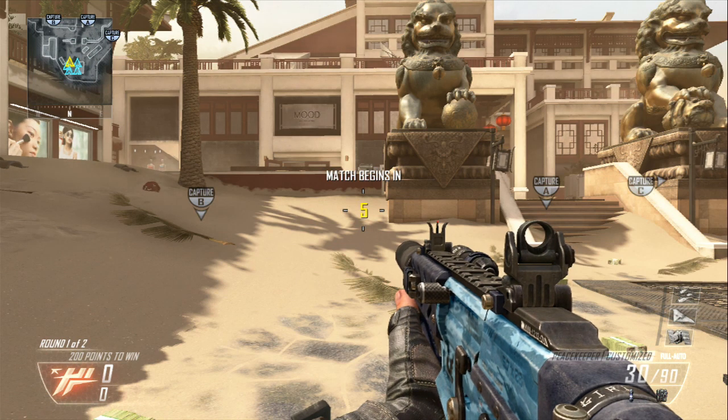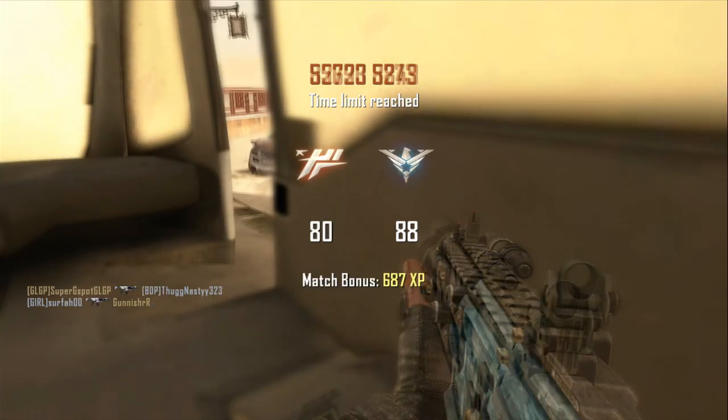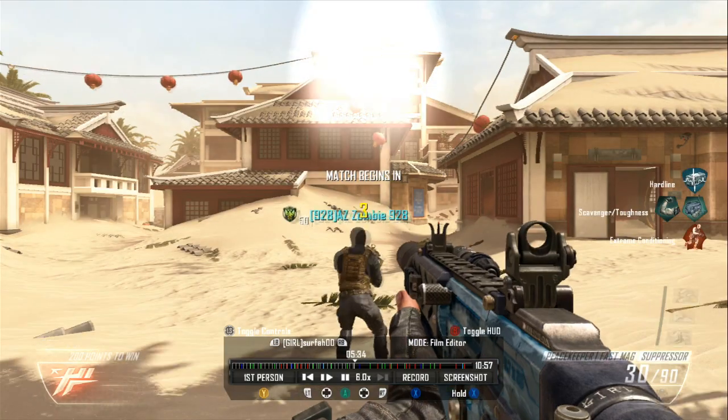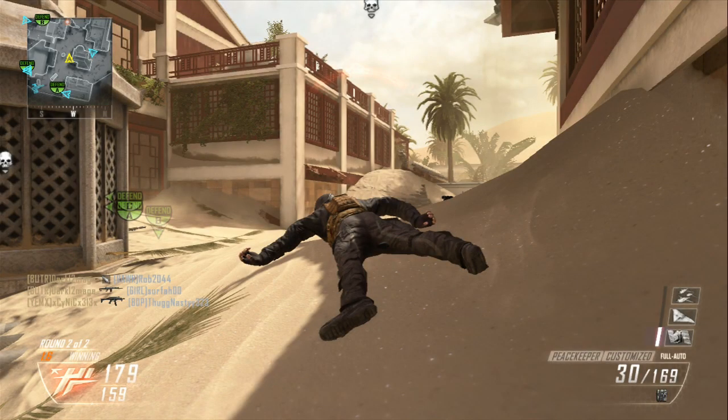When recording with my capture card, the HD PVR 2, I like to wait until the round seconds go back down to 3. If you're playing a game like Domination and the rounds are about to switch, what you want to do is change your speed to 6.0, wait until the round skips, and then turn your settings back to 1.1 and continue recording.